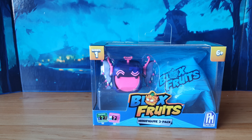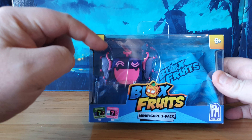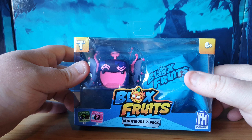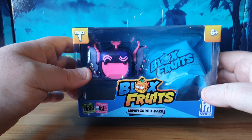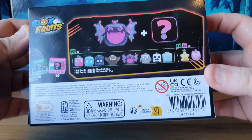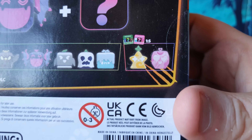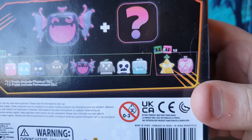All right guys, here we go. Blox Fruits minifigure 2-pack with two DLC codes. We know the first figure we're going to get is this awesome-looking bat character, which I've been wanting. But we do have this set as well, which has got a mystery figure inside. Hopefully it's not going to be one we've already got before. I've already got a bunch of these in my collection, including the ghosty fruit, which is one of my favourites. We've not had any of the mystery ones yet, as far as I'm aware.